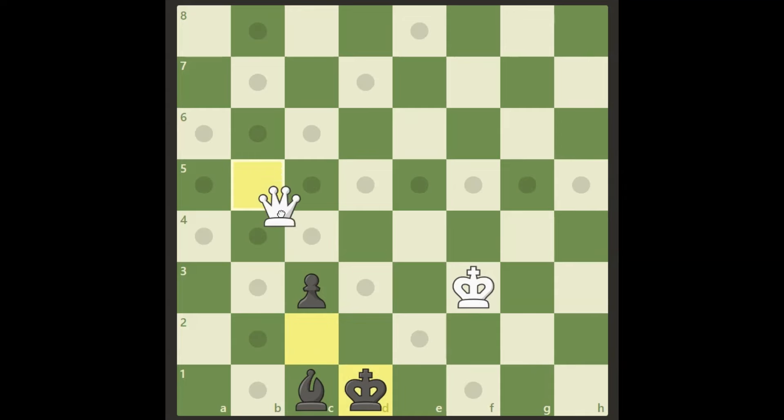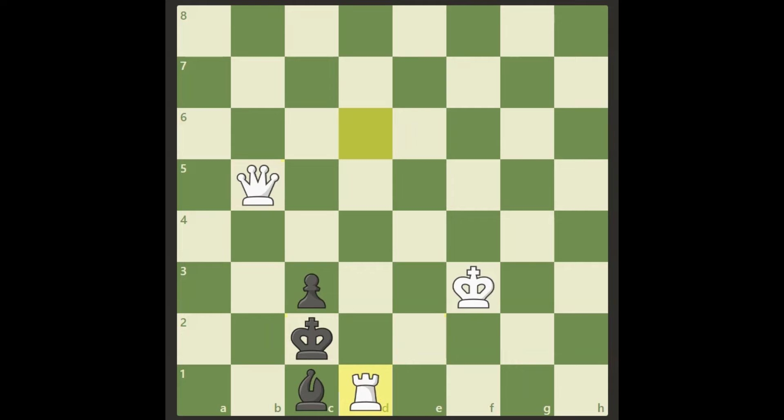He cannot take the rook — if he does then we have a checkmate on e2. And the other problem is that black cannot move his king. If he doesn't take it, he cannot move the pawn — he has to move the bishop somewhere. If it goes anywhere along this diagonal or to a3, we have checkmate with queen b1.